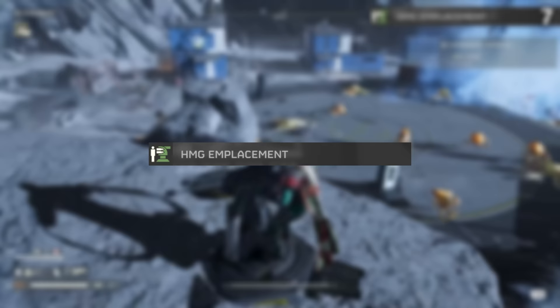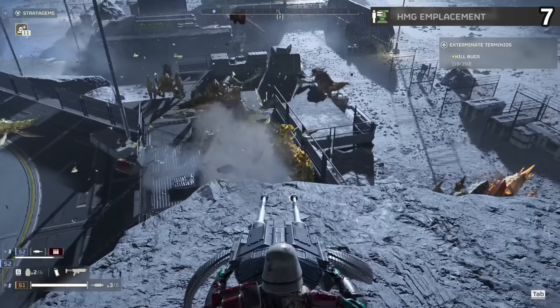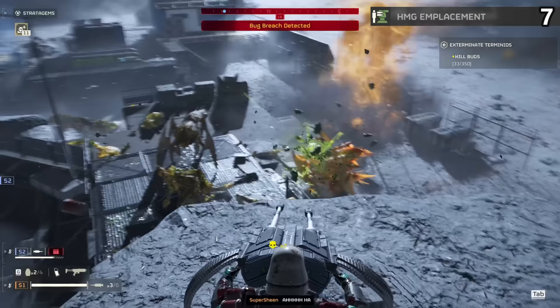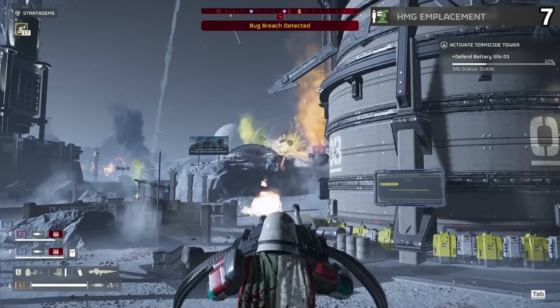The HMG emplacement is a turret that lets you hop into the saddle and start mowing down hordes with a really large supply of ammo. Not only does this take out enemies very quickly, but it sounds ridiculously satisfying. If you need to extract and are getting pushed from one side, this can make all the difference. And sometimes you can find these out in the field, which is pretty neat. Some of those defense missions have high spots enemies rarely reach, and if you get an HMG onto there, you can have a lot of fun.